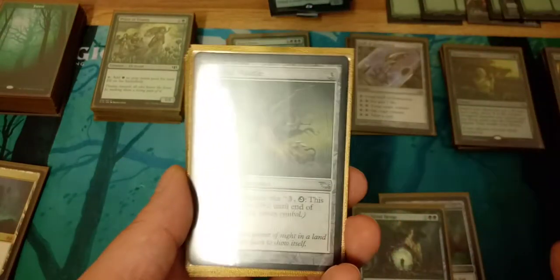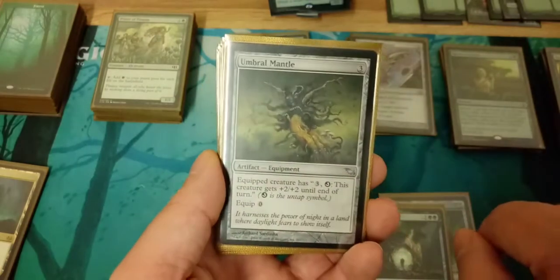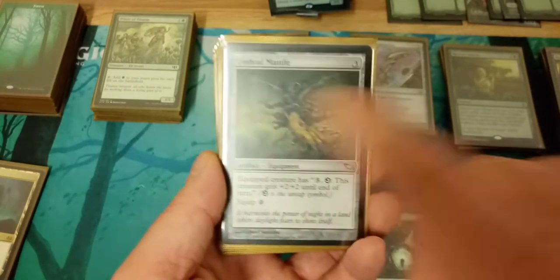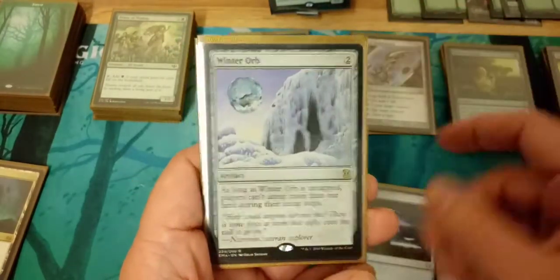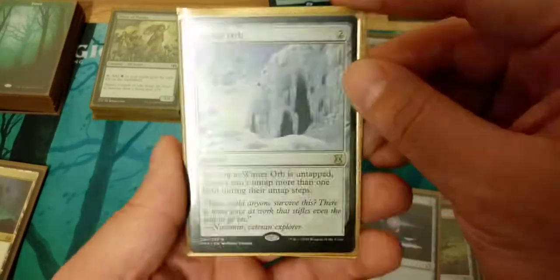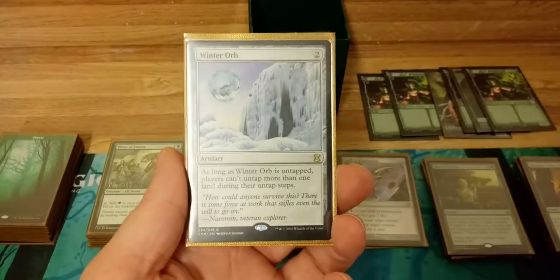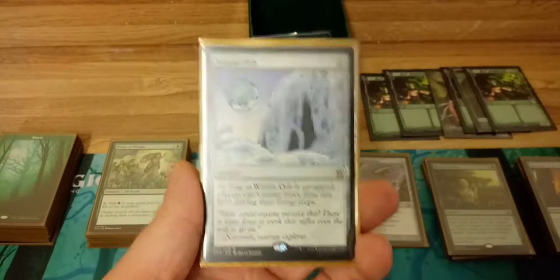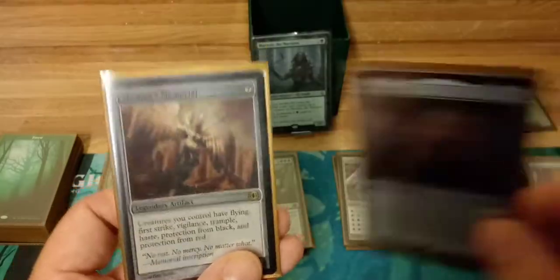With Umbral Mantle, even if Marwin is just a 1/1 she taps for three, gets plus two making her a 3/3, you untap her, tap again for three, get another plus two — just tap, untap, and generate infinite mana and infinite power and toughness. Sol Ring because it's a staple, you've got to have it. Winter Orb is really good too — as long as it's out, players can't untap more than one land during their untap step, really slowing down opponents. Once you have a good start with Marwin you don't need to worry about lands at all.